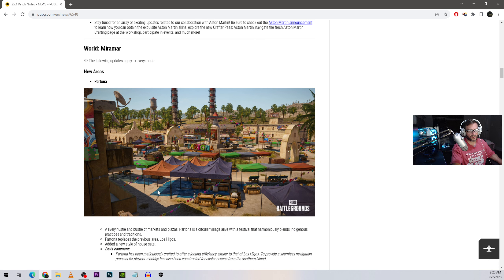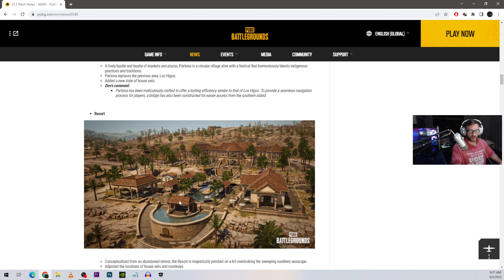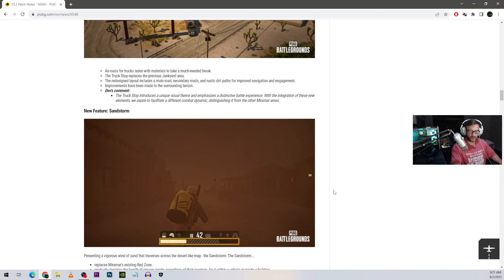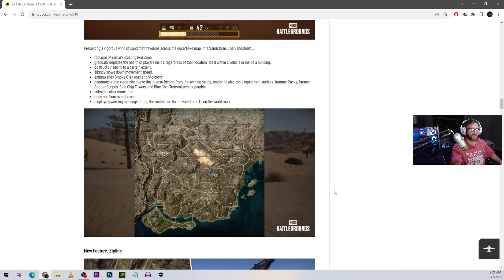For the Aston Martin collaboration, there's an exclusive Aston Martin container available in the starting areas. The new Miramar area Partona doesn't look like a city — it looks more like an amusement park or a shopping center, maybe like a farmer's market. The patch notes describe it as a lively hustle and bustle of markets and plazas. It replaces Los Higos. Honestly, the only Miramar update I'm really interested in is the one where they remove it from the game — sorry for triggering people.